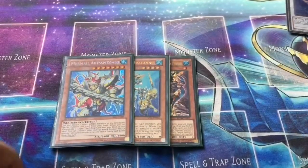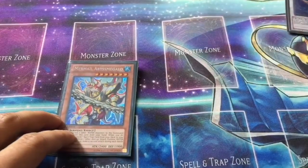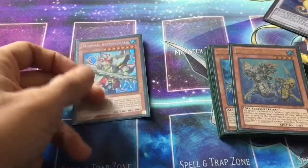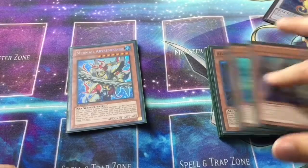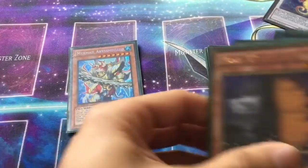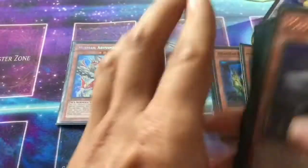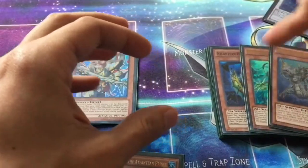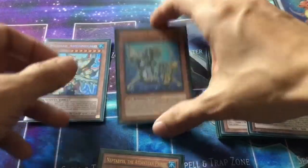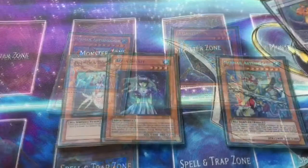If you're going second and have no way to tribute Prince on board, what you can do is easily discard Prince for Water Monster's effects. So if you discard, for instance, Prince and Dragoons to Special Summon Mermail Abyss Megalo, Prince's effect and Dragoons' effect will activate to search whatever you want from your deck — maybe grab another Prince with Dragoons — and then Prince's effect will Special Summon Dragoons from your graveyard. Tribute it so Megalo can attack twice, and then you get another search.